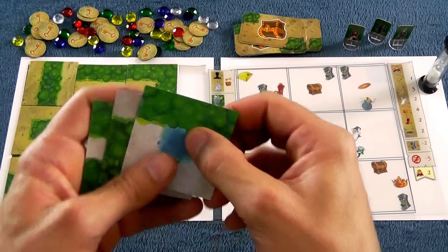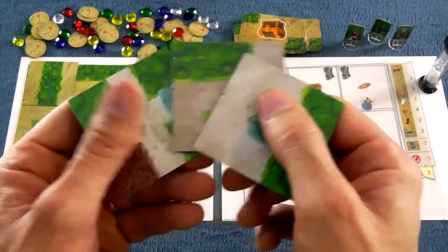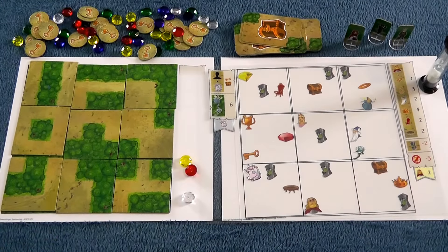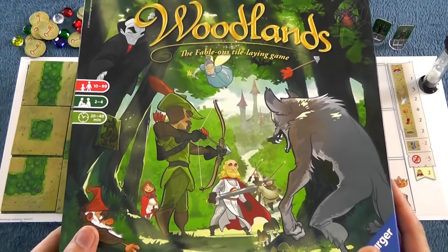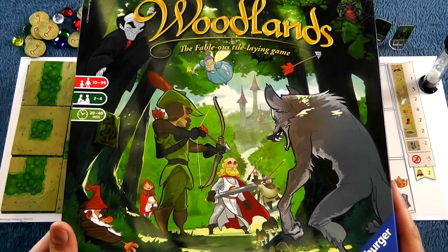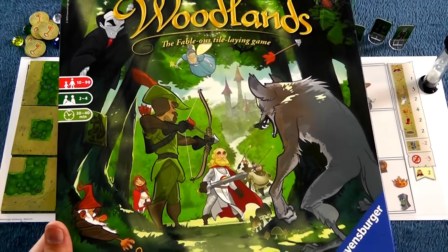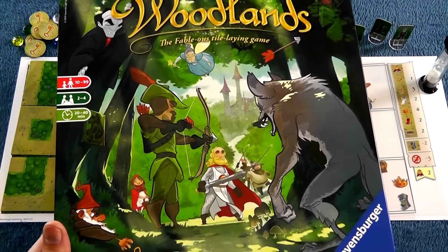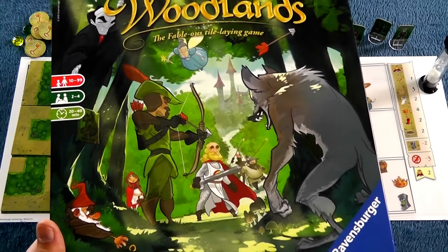And I say this is extra brilliant because if you're playing this game with families, you can let the kids play with the easy side and the adults can play with the harder tiles so everybody can be engaged. That is the rundown, folks, on Woodlands. And I mentioned families because this is just about a perfect game for parents and their kids to play together. The stories are sweet and charming. You've got that variable difficulty level so parents can be challenged at the same time as their kids. And it's just fun.